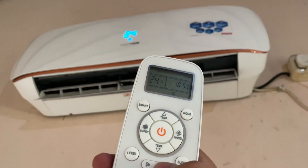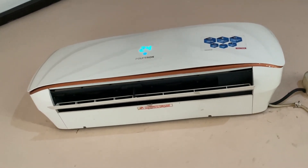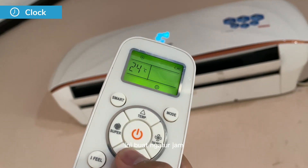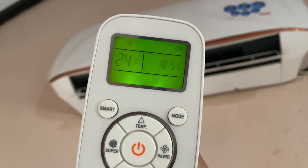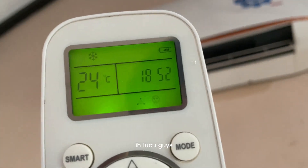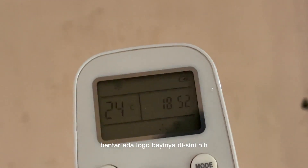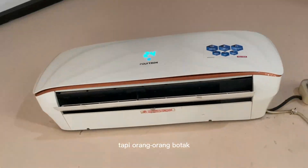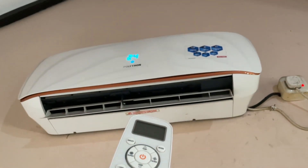Itu tuh gerakan kanan-kiri lo gitu nyata. Di sini ada clock, ini buat ngatur jam. Ini sebenarnya gak jam 18, tapi jam 2 siang ya guys. Di sini ada quiet. Lucu guys, ada logonya. Ada logo bayi nih, tapi bukan bayi ya, tapi orang kecil. Di sini ada dimmer, ini mungkin lightnya ya guys.